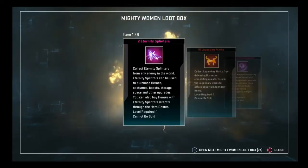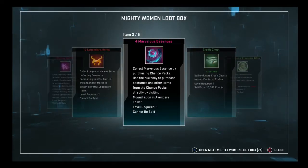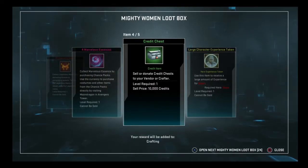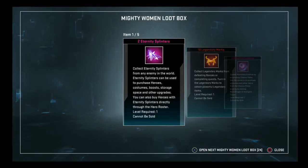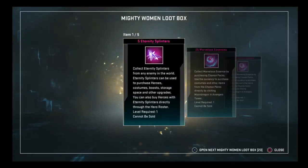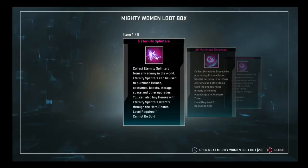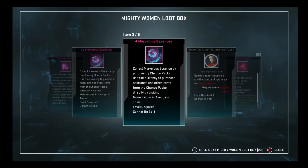Right off the bat, we're in with the Eternity Splinters. 10 marks, 4 essences, medium credit chest, and a beast experience token. 5 splinters, 29 essences, small token for Captain Marvel, and 20 stack of relics.